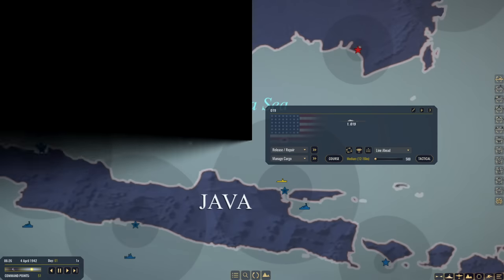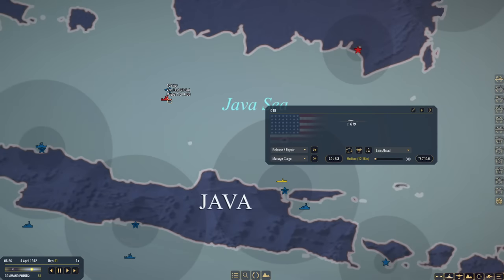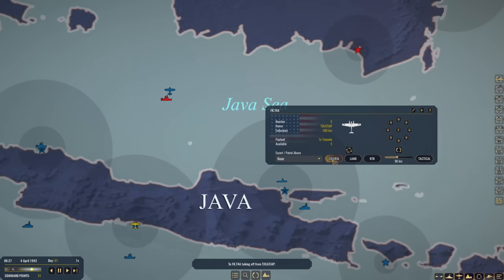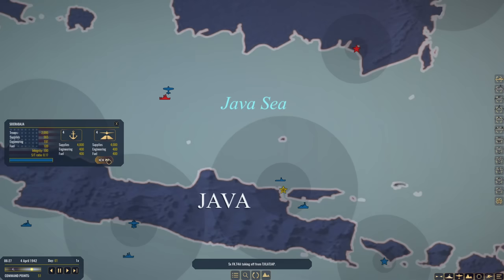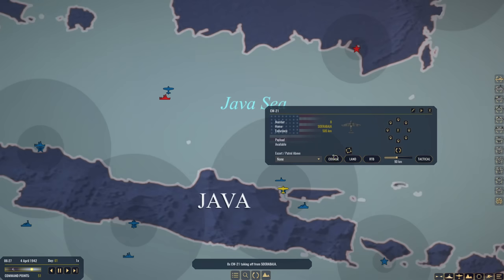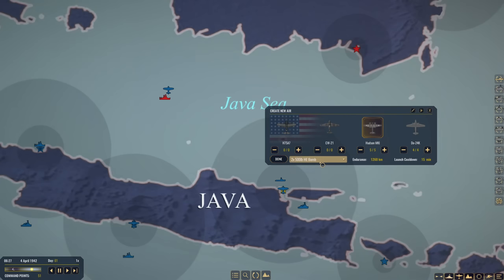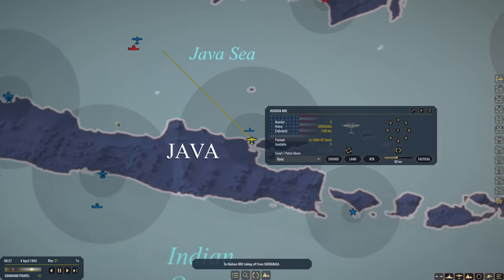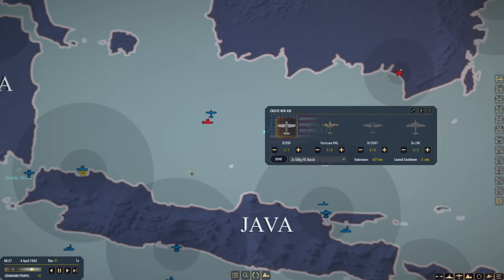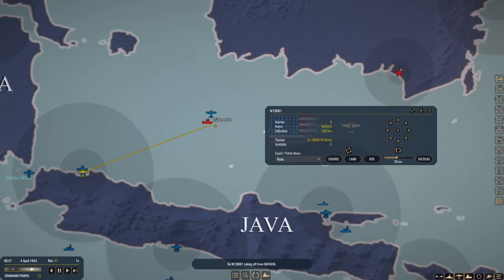A flight of Buffaloes has encountered a Japanese task force consisting of 10 ships heading through the Java Sea. We're going to track them and launch some torpedo planes up there. Additionally, what else can we launch from Surabaya — CW-21s? Send them up here as well. If there are destroyers, we can at least strafe them. Surabaya Hudsons — 500-pound high explosive bombs. M-139s with two 1,000-pound high explosive bombs.